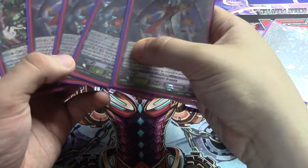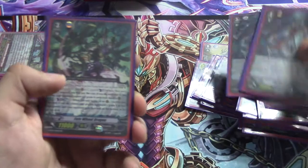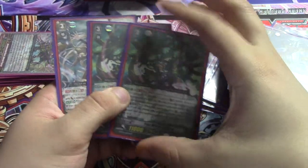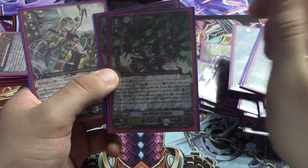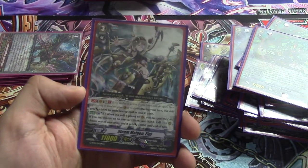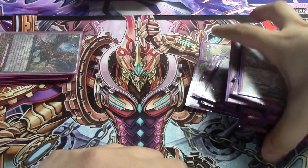Four Chrono Jet Dragons. Two Fate Will Dragons because I don't have the awesome promo. And then one Steam Maiden because I saw it in Chrono's decks as a one-of tech in a lot of lists, so I tried it out. Anyway, that's the deck guys.